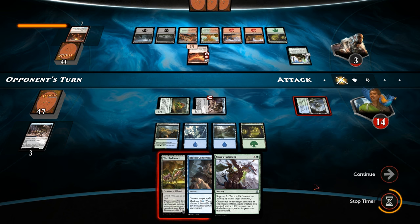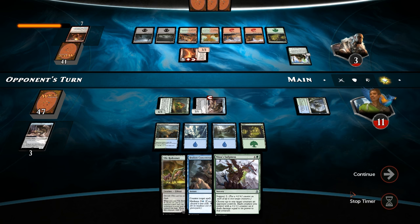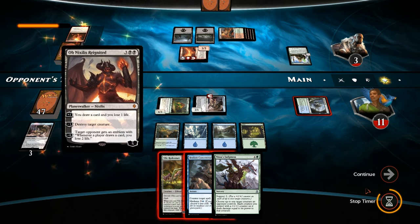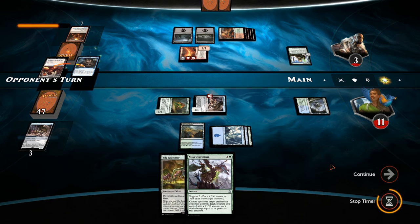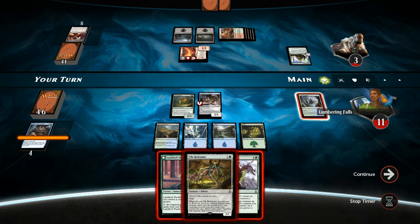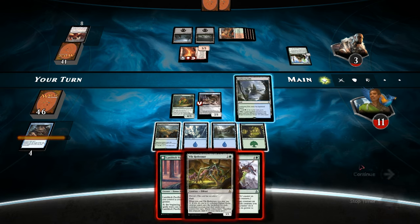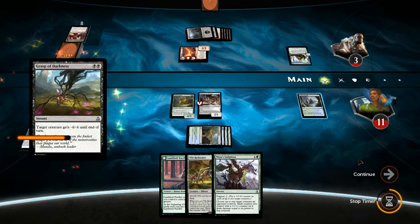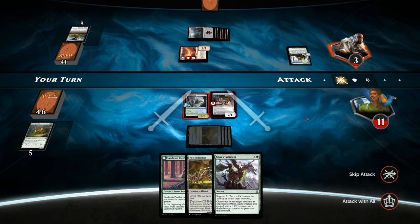Phoenix attacks for 3 again — but that's fine. Ob Nixilis is basically going to kill one of our creatures, so might as well counter it. Opponent doesn't have enough mana left to cast a sweeper. Now we get to untap — if the opponent has a Grasp of Darkness they could kill the Pack Guardian, so might as well activate Lumbering Falls just to make sure. Could cast Nissa's Judgment too. There they go, casting Grasp of Darkness — but 5 damage here is still going to be enough to close out the game.